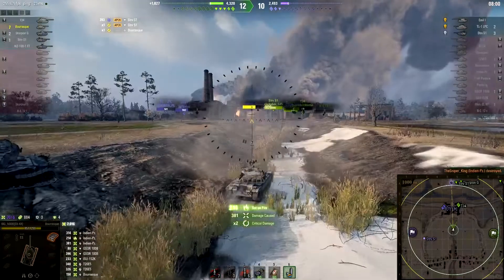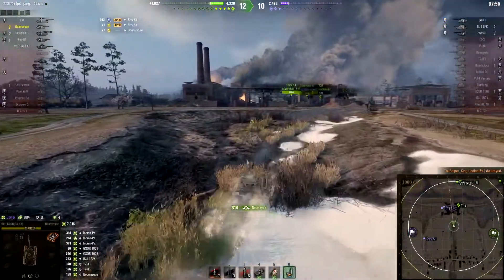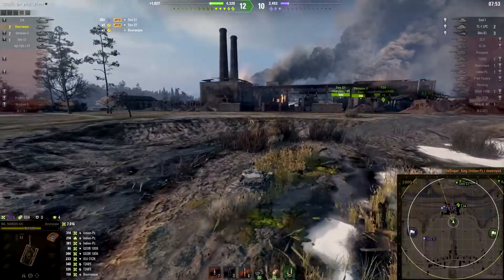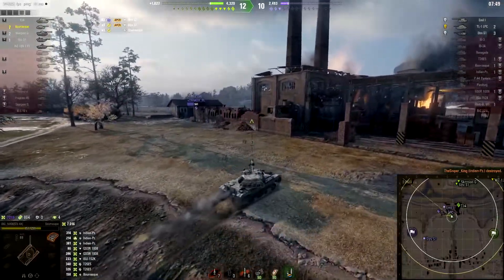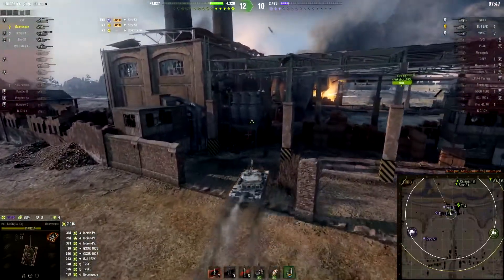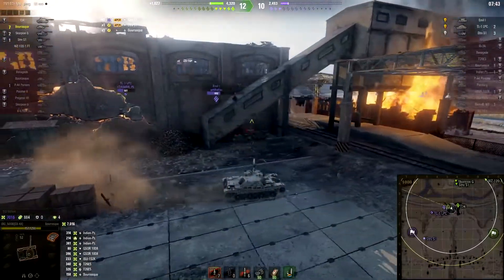Look at how he fires through the wall — because he's firing APCR shells and not HEAT shells, he knows he can penetrate through breakable things like walls and fences. He fires straight through the wall, penetrates the enemy tank, and takes him out.